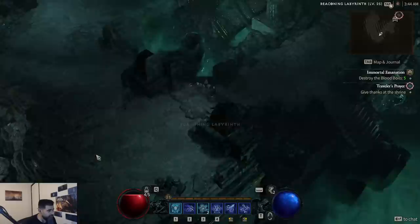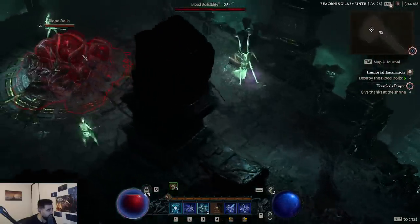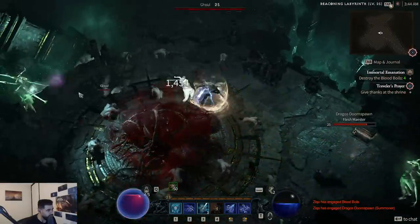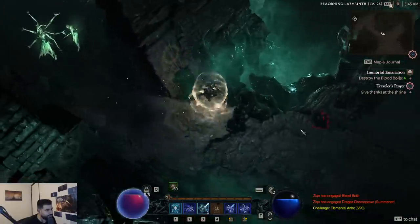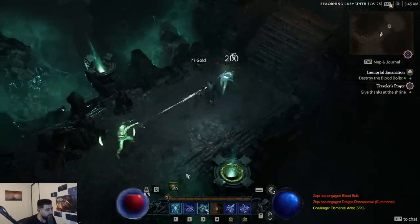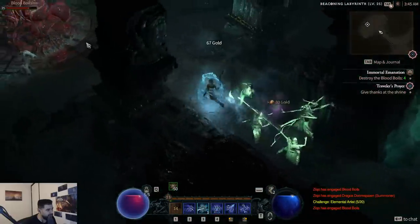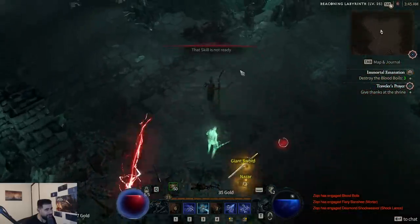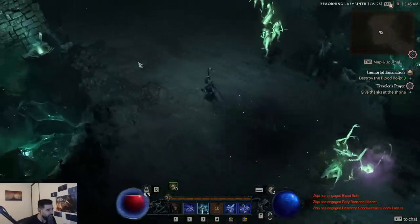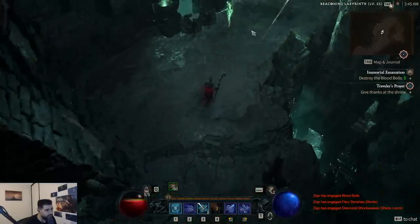Now we're going to clear this dungeon. I don't actually know what dungeon this is, but we're going to go in and I'm going to show you guys how fast this thing clears trash. As you can see, this build is pretty good — we have an elite here, everything just dies. Anytime you want to shoot a Chain Lightning, you just press any skill. This build is very easy to play, doesn't require much skill at all — which is the way we like it in Diablo, we just like to hack and slash. And whenever you actually do go out of mana, you just make sure to use your ult. That's what your ult is for — that and bursting bosses.